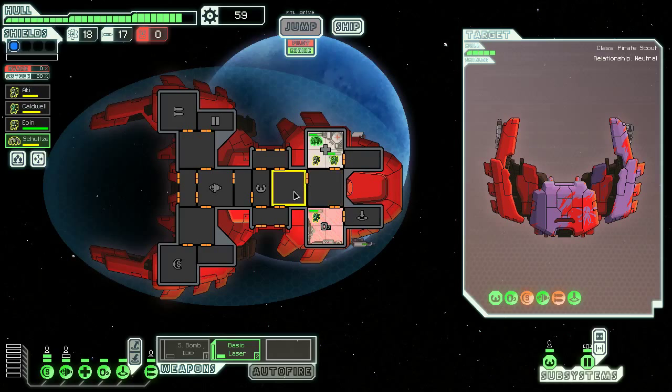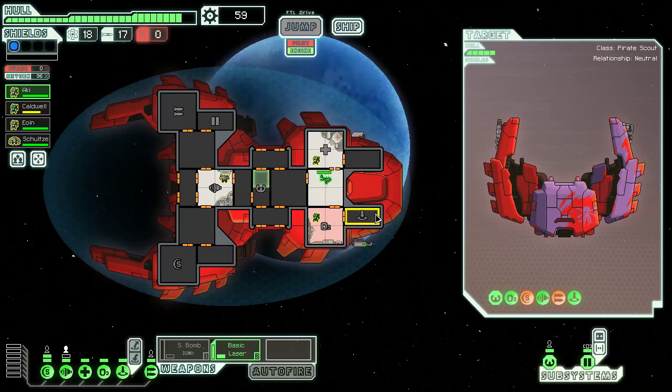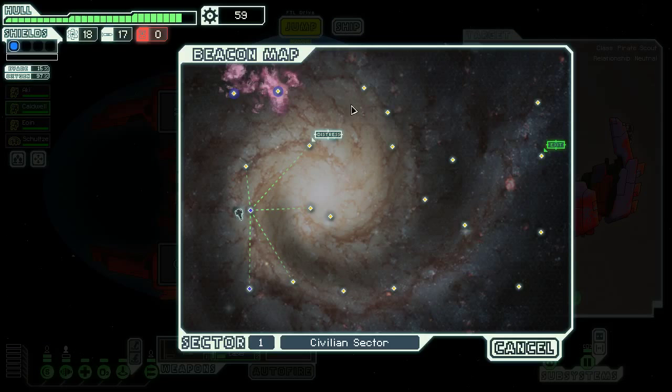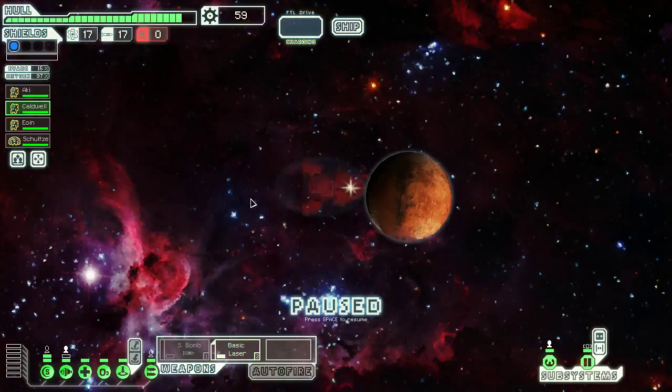You can only fit two people in the teleporter room. I forget the order that we had people in. You're actually kind of hurt. Engie was in the Engines room. Who's our pilot? Probably upgrading the teleporter seems like a smart idea. Upgrading weapons so I can use both weapons at once seems like it would be very prudent to help me survive. And then just playing smarter seems pretty useful as well. But first things first, let's see if we encounter another ship here.